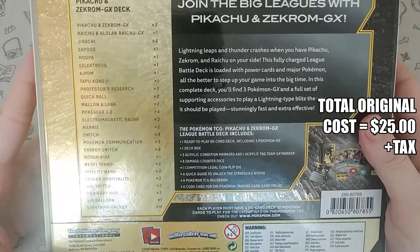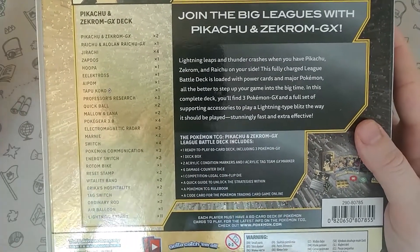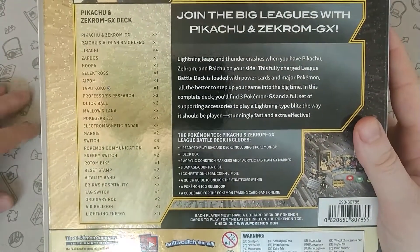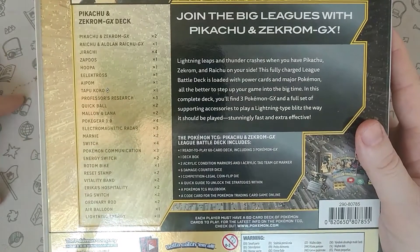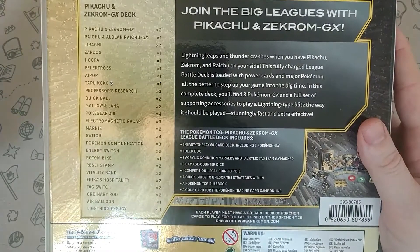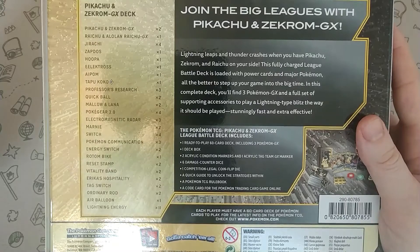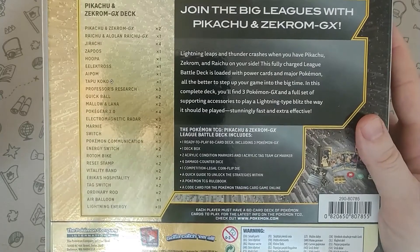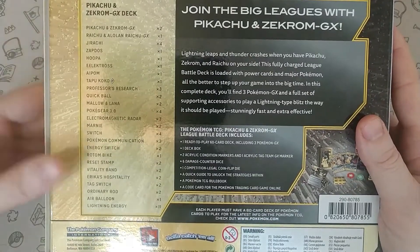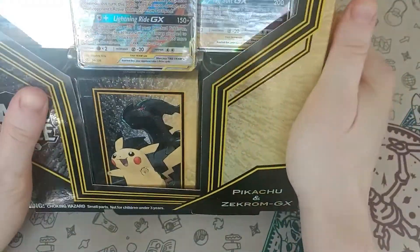In this deck we have two Pikaroms, one Mallow and Lana, and four of those wonderful Stellar Wish Jirachis, which now everyone seems to be playing. They used to be almost ten dollars a card individually, but now this box is about $25 and you get four. We also have one Zapados, a Hoopa, Electross, Aipom, Tapu Koko Prism Star, Professor's Research, Quick Ball, Mallow and Lana, Poke Gear — I'm just going to stop reading them out because we're going to see these cards shortly.